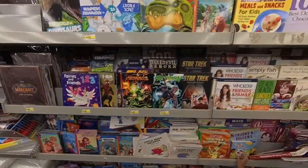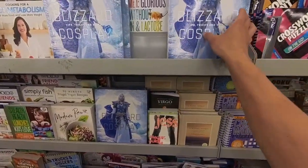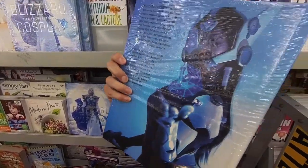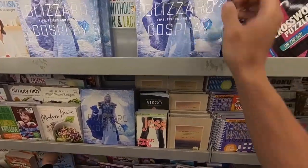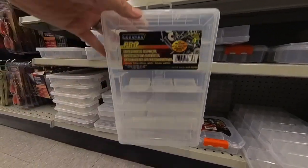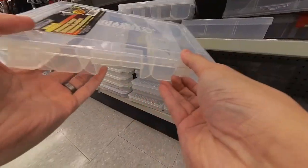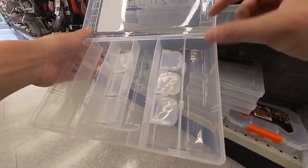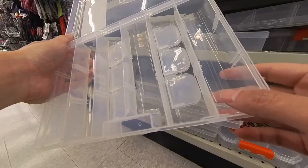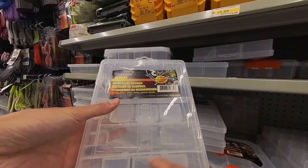Kids books, more graphic novels - a lot of DC stuff. Blizzard tips, tricks, and hits cosplay. For five bucks! I actually prefer going to the tools section and getting the Duramax holder because the individual compartments are a little more spacious. You get less of them, but they're bigger compartments in case you have bulkier heads or accessories that require more space. I like these ones better.